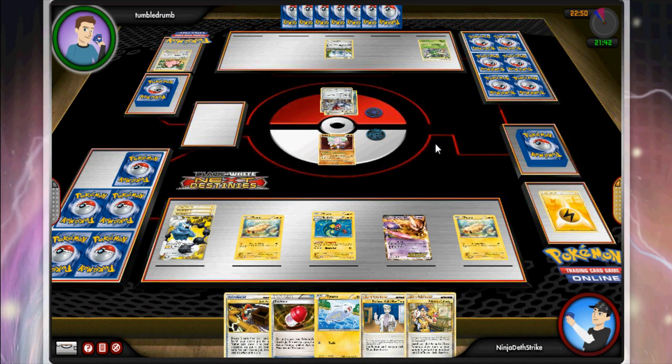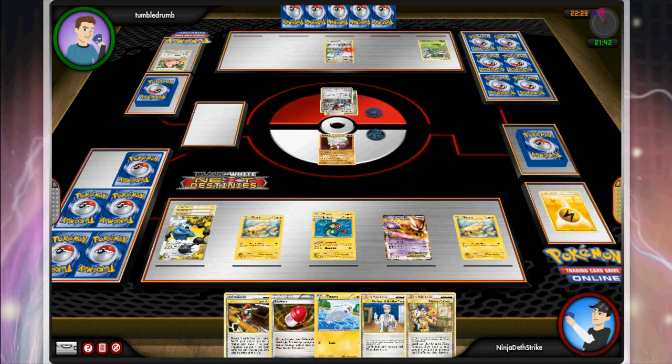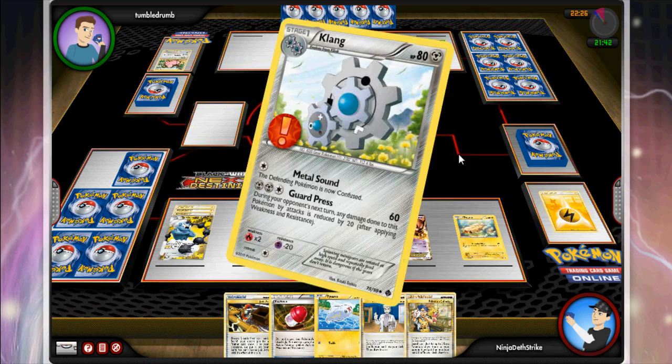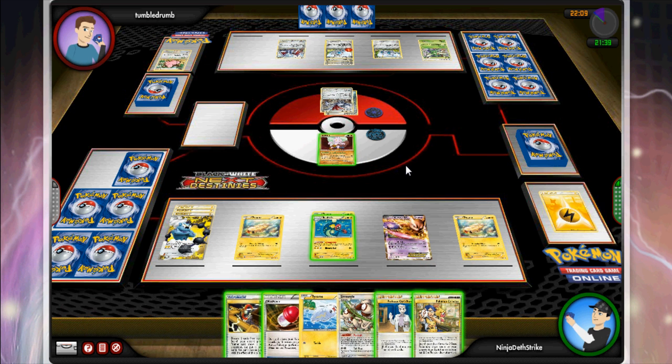He promotes Skarmory again to keep setting up his bench. He evolves into Klang and gets two Special Metal energies on it, so it looks like he's actually going to try to attack with Klinklang — which is an odd choice. This deck is clearly built to support Scizor, so I don't know what made him decide to go with Klinklang instead. He attaches to it and then uses Skarmory's Steel Coat to put another Special Metal energy on it, turning to power that up.